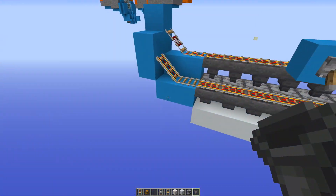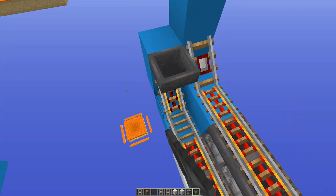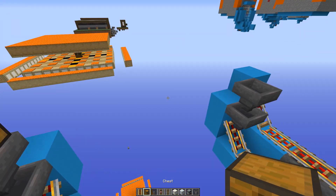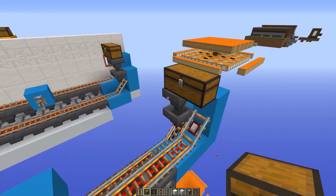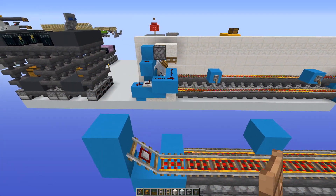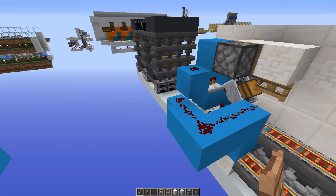Next up let's work on the fuel input. We want the minecart to be fueled on that block there, so place a hopper into that, another hopper on top, and then a chest going up and across like that — just so we can reach it from over here. One thing I forgot to mention: you also need a fence gate.